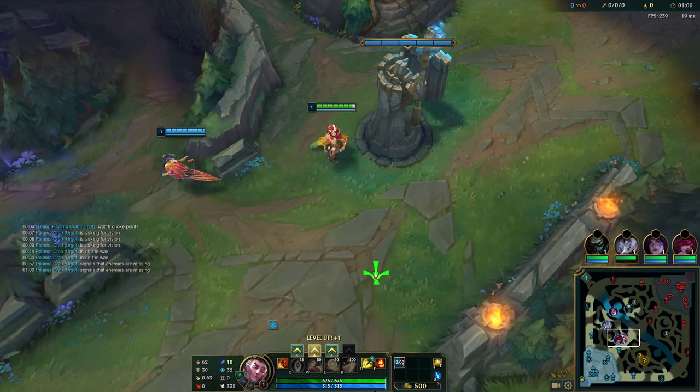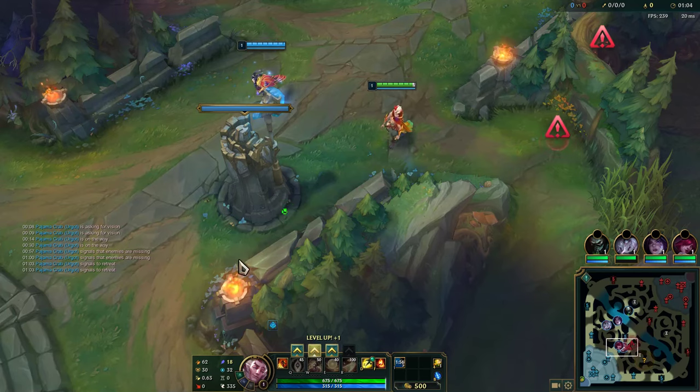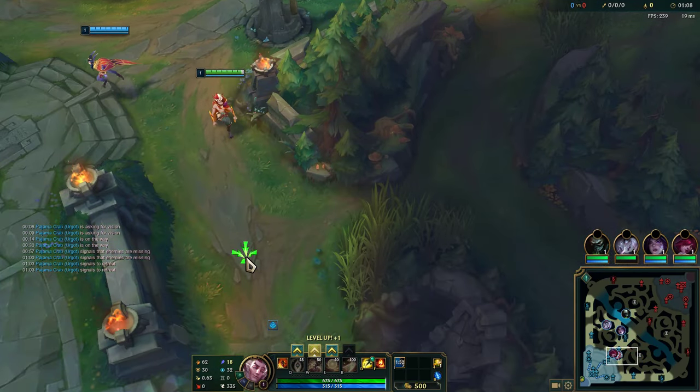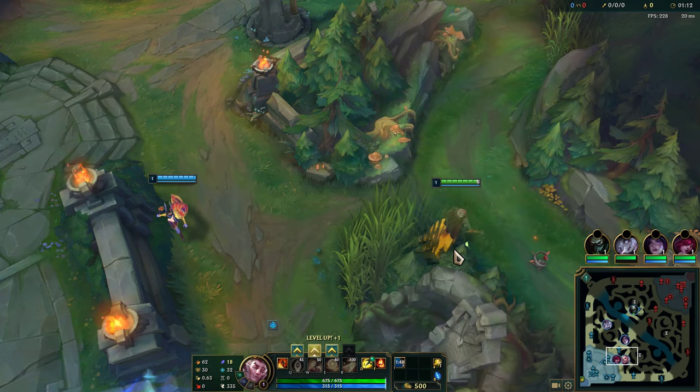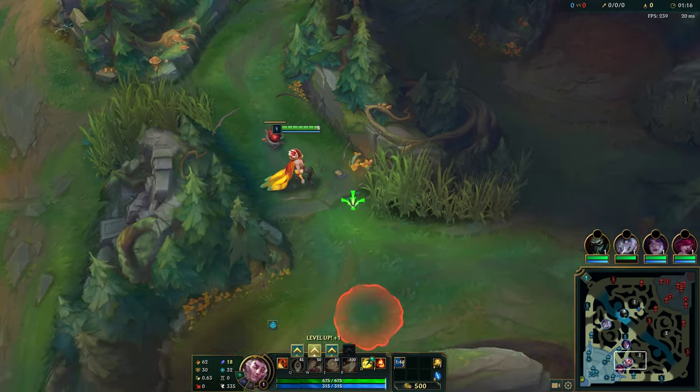When you play Rakan, you do want to just poke them out — use your Q, use your W, and slowly go in multiple times. You want to go W in, auto-Q, and then run away. Use your E away, and then do that like 2 to 3 times. Afterwards, on the 4th or 5th time, you'll probably be able to find an all-in.